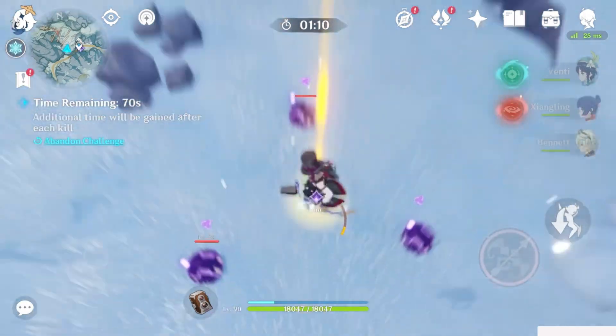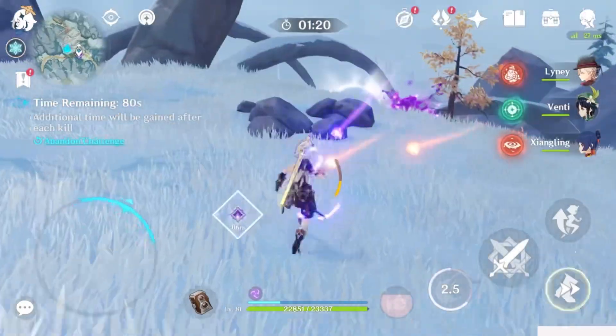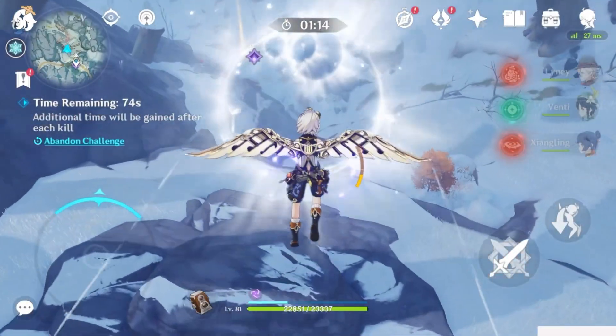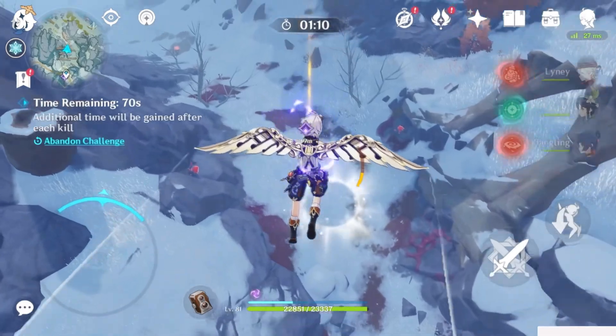Ayaka has a high base crit damage and high damage from her elemental burst, making her an amazing DPS. Her easy cryo application also makes her amazing for most, if not all, reaction comps that involve cryo, and her sprint is even more beneficial for both exploration and combat.